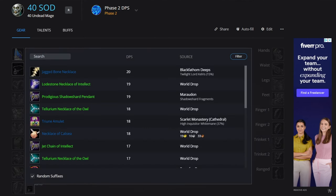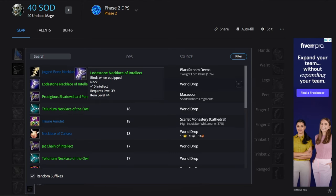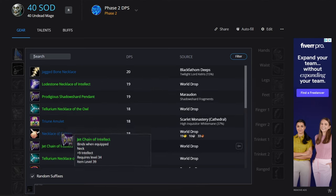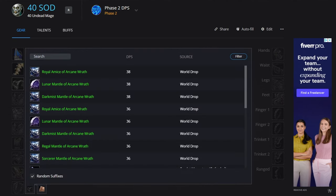For the neck, we'll go with the Jagged Bone Necklace. If you don't have that, there's the Triune Amulet, and there are some nice 10 intellect options from the auction house. We'll go with the Jagged Bone Necklace because it's got a nice amount of spell power and a little bit of intellect.